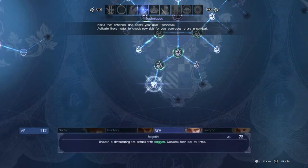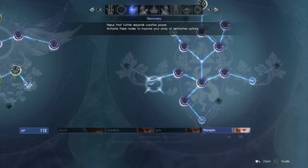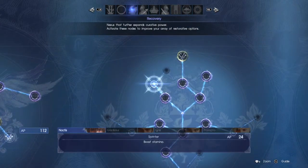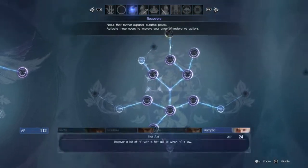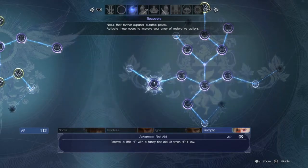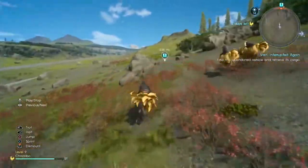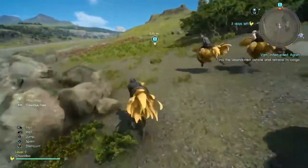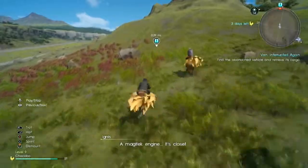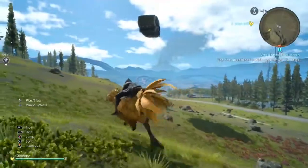Fire attack with daggers depletes tech bar by three. Then we have recovery ones - that could actually be useful for Prompto to get. Boost stamina - don't really need that because of the stamina ring. I think I'll go with this, mostly because Prompto is always the one near death in long fights. He's got the lowest amount of health, so giving him the opportunity to recover more health in a pinch would probably be the best idea.